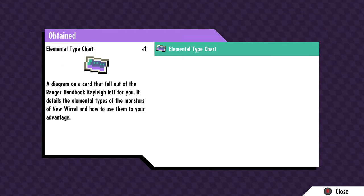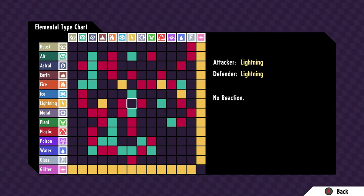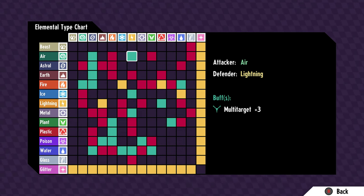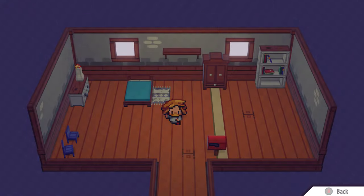Part of what's cool about this game is the type system. It's not as simple as doing more or less damage — there are actually special reactions. For example, if an air attack hits a fire monster, it lowers their attack stats. Or if it hits a lightning monster, it makes their attacks multi-target. So you've got to be careful who you hit with what attacks.